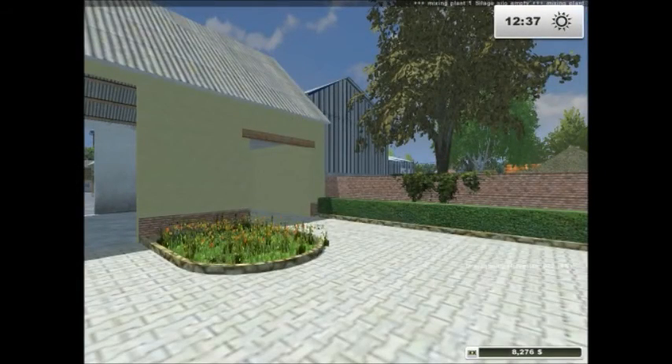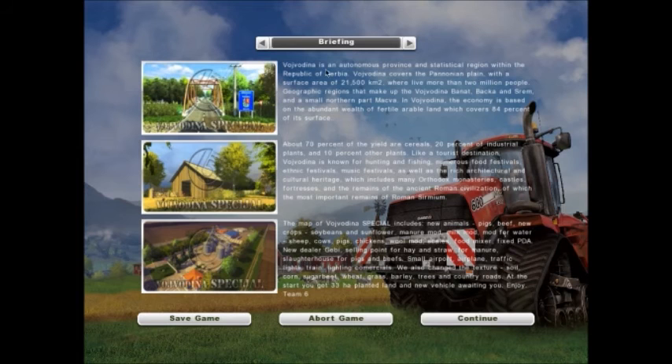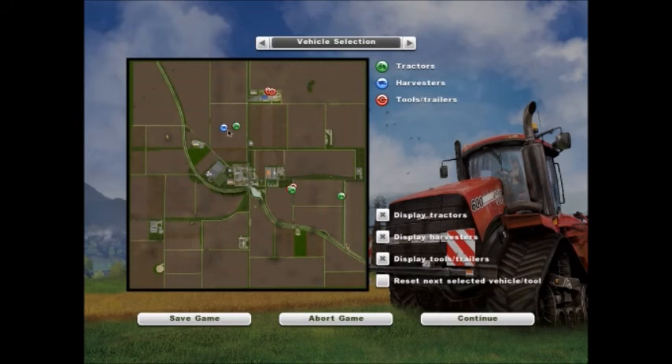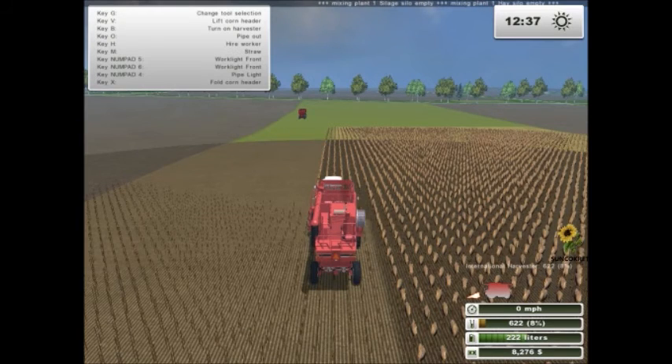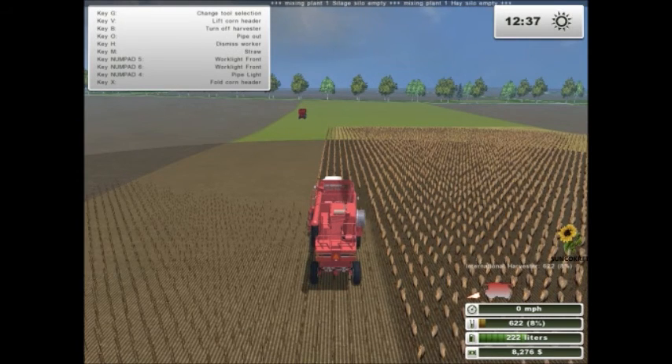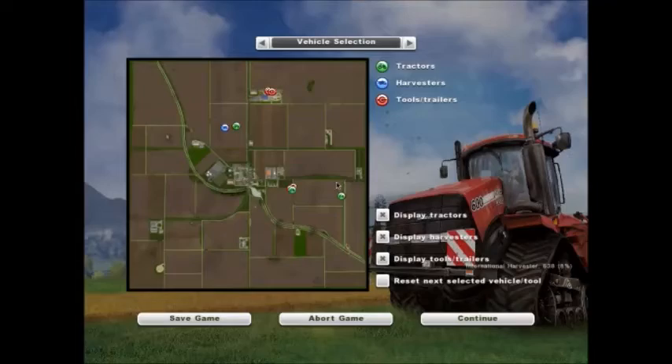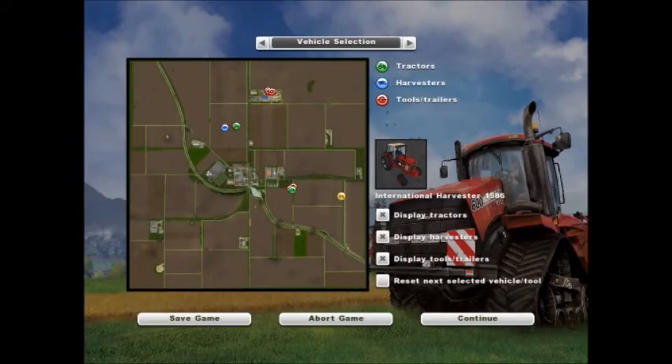Alright, welcome back to Vojvodina, Serbia. We are going to get started again. Last time we left, we were harvesting sunflowers, so let's get our combine rolling on that. We're planning to roll on field 65.